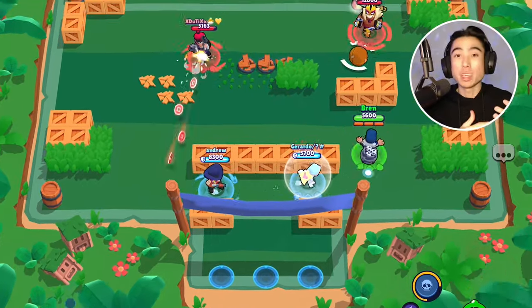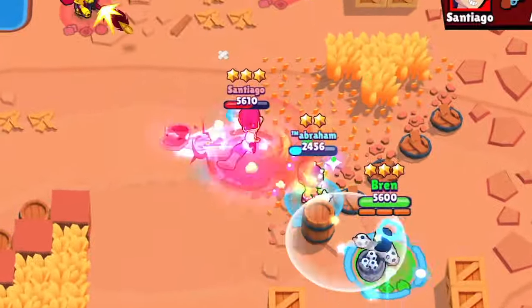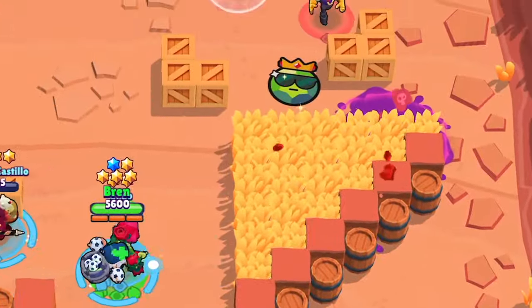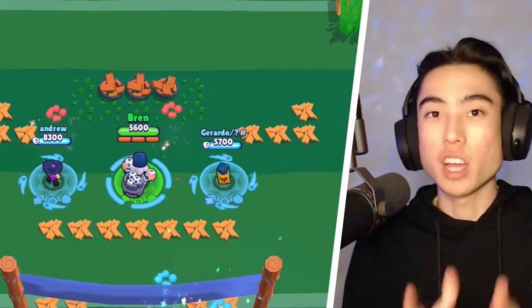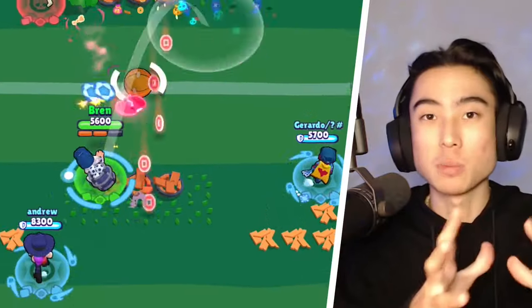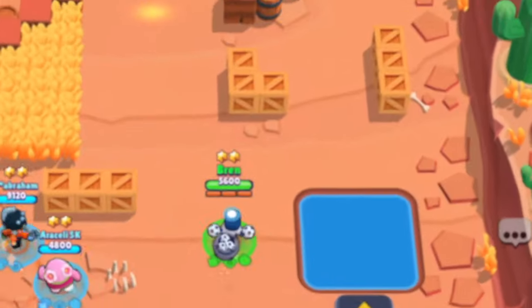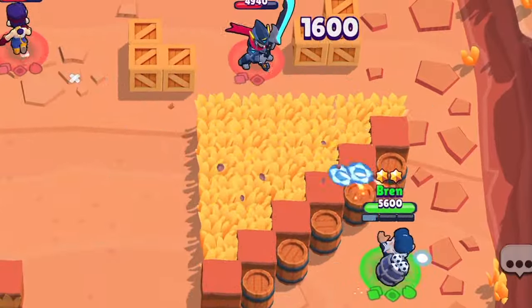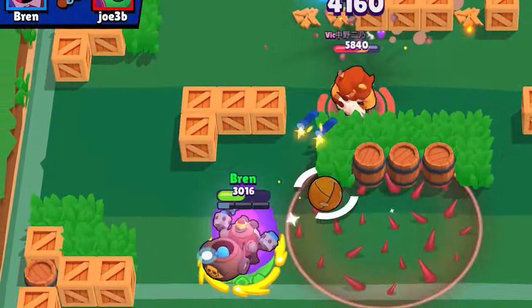For brawlers with more HP like tanks, you want a slightly different strategy. Instead of just using your Satchel Charge and then your super on lower HP brawlers, against tanks you want to use your gadget, then a couple of main attacks to lower them down first, and then finish them off with your super. Something else helpful is to fire your shots in sets of two — use your normal main attack to bait enemies to run one way, then use the Satchel Charge gadget after that for a higher chance of hitting them, chaining into your next super.